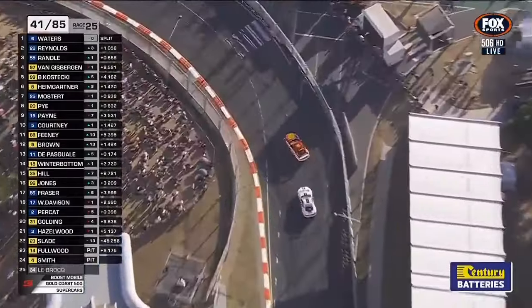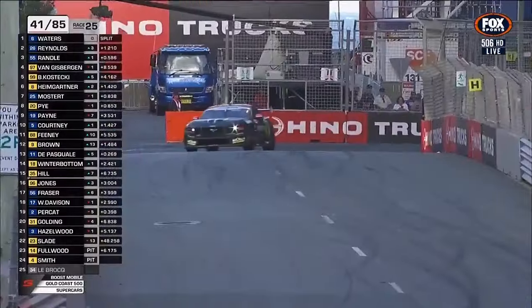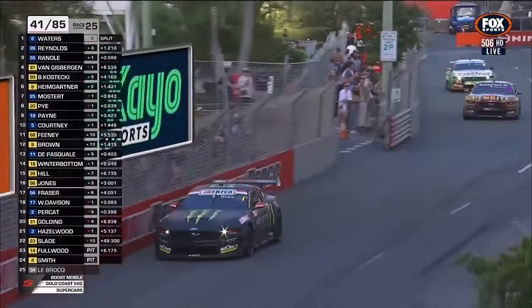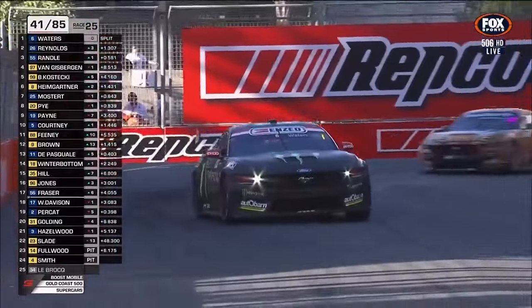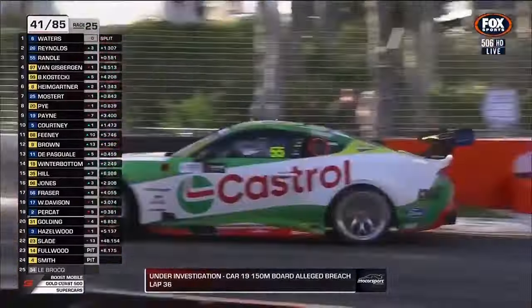1.1 seconds now the gap from Waters to Randall, having opened up fractionally. Looking at Waters, Reynolds, and Randall — the fuel time remaining is 33.5, 33.7, and 33.6 respectively. Only 1.7 seconds separates those three cars on track, and they've almost got exactly the same fuel time remaining. Shane's about 4 seconds better off in fuel and 10 seconds away from the lead — so he's 8.5 off the back of that battle.